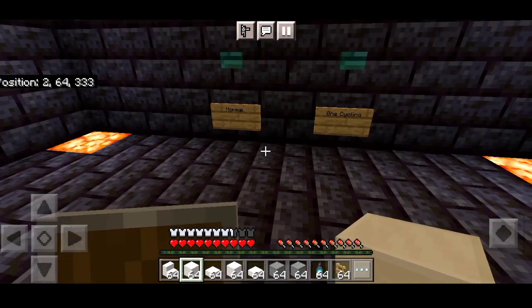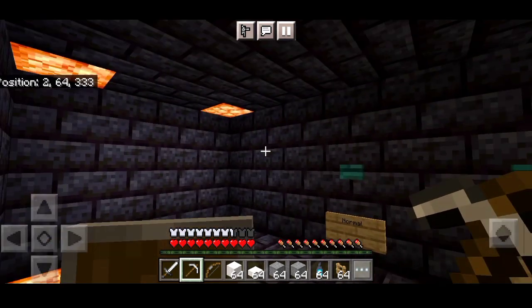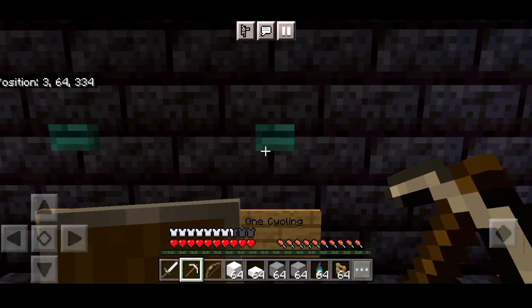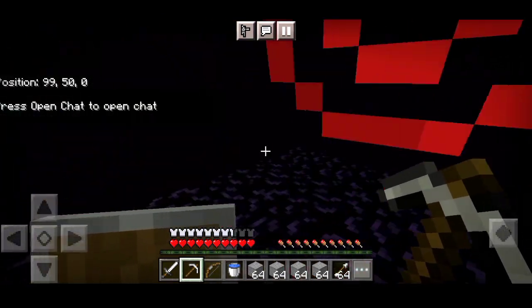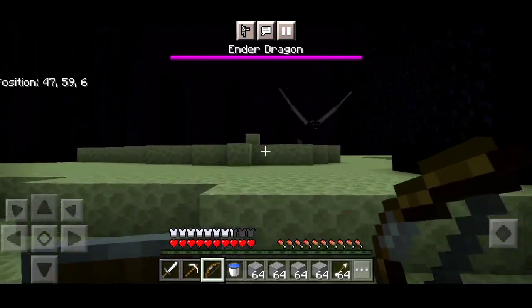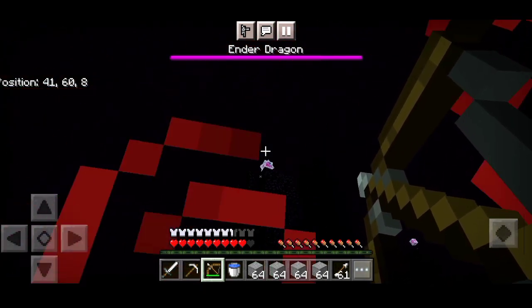The next map is Dragon Kill Practice. You can practice in new places easily. There are two buttons available - it will be a full level with those buttons. This is a very easy option. You can kill the Ender Dragon and practice easily. You can easily become a pro at the Ender Dragon with this map.